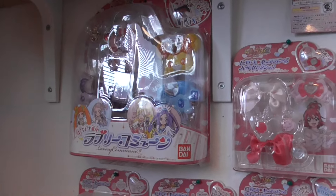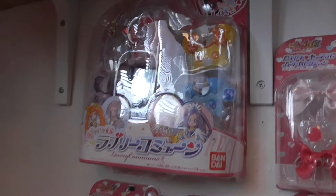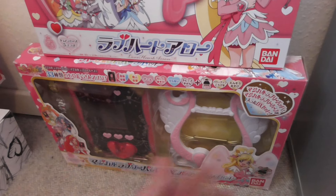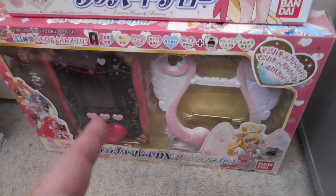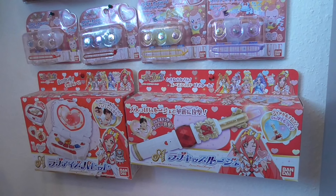Moving over to Doki Doki Pretty Cure — sorry the light is not that good. There's the Lovely Commune transformation item with all the different faces for the different characters, all the Cure Love-Ead that you could collect, the Love Kiss Rouge for Cure Ace as her attack item, the Love Heart Arrow which I really like, and the Magical Lovely Pad in the DX edition. This deluxe edition includes both items together, and it's actually a very nice toy with a lot of effects and a small LED screen. Doki Doki isn't my absolute favorite season, but I like the toys — they are very well designed.